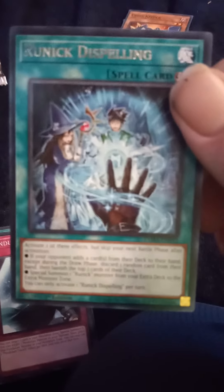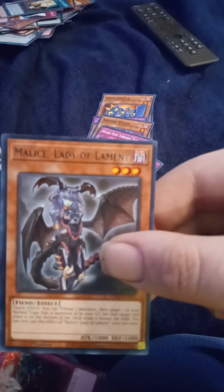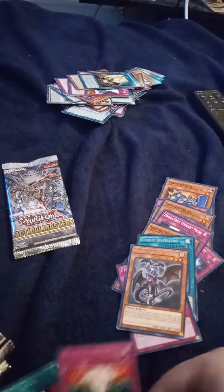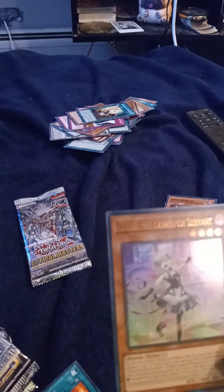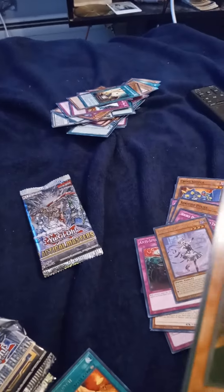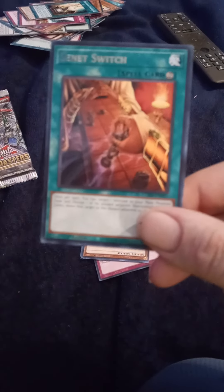Tactical Masters — another Runic Dispelling in a lot of these Tactical Masters. Pendulum Switch. Malice Lady of the Laminate in a lot of those Tactical Masters. Ittai Spell Fragrance, Vader of Darkness. You can see that Tactical Master Packs kind of keep giving me the same stuff — I like the Power of the Elements a little bit better.